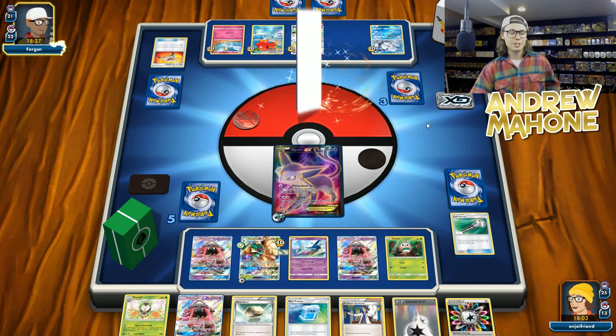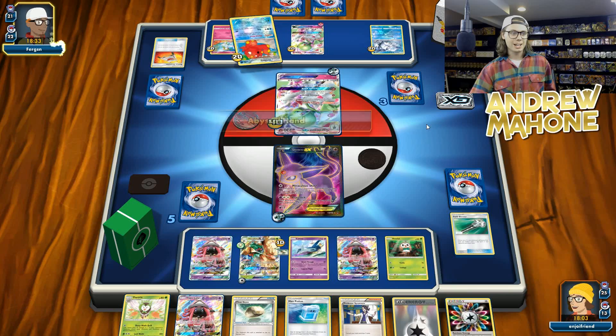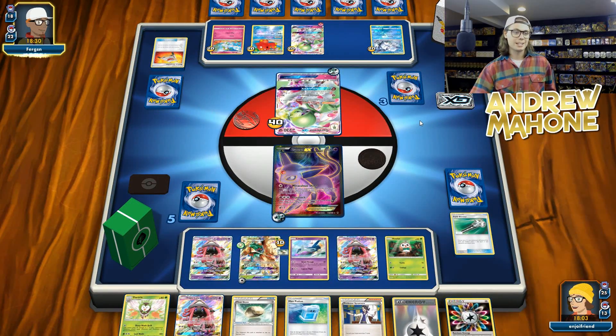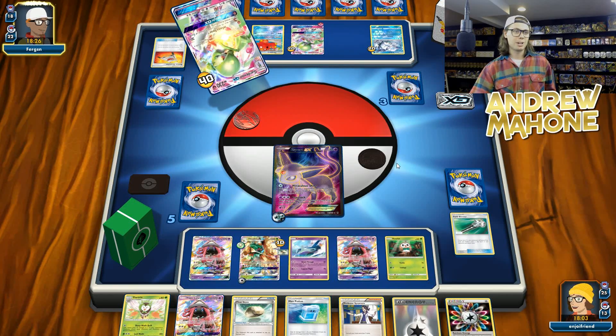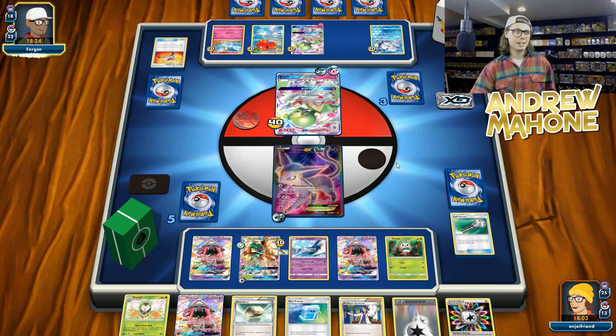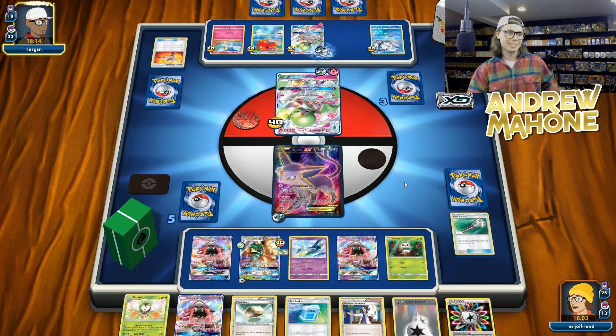All I need is two more energy or an energy and a Choice Band and they knock out my Espeon, go down to one prize. That is very bad. They got a Secret Spring. Oh no. Three, six, nine, twelve, fifteen — they just need two energy. Like, they could definitely get that. I would love to be able to devolve this turn — that would be great. What's my Rescue Stretcher situation like? I haven't played one. So I do need to N, but I don't think I commit energy because I just hope to get Rare Candy, Decidueye, Rescue Stretcher, Energy off of all this. That's four out of five cards I need.